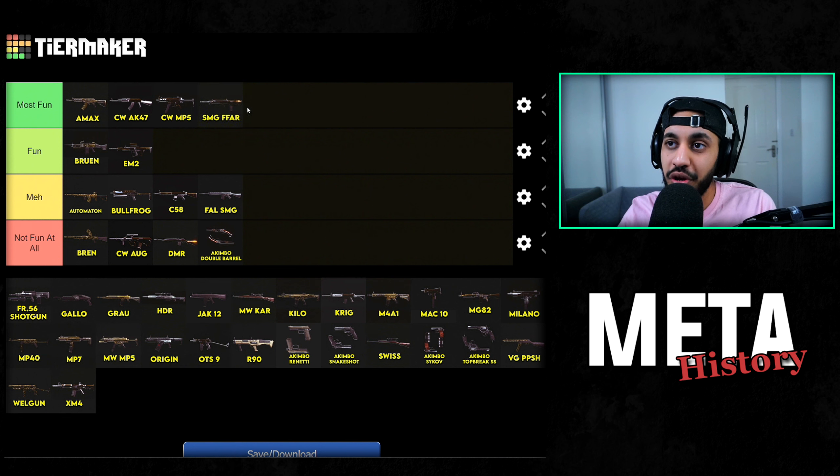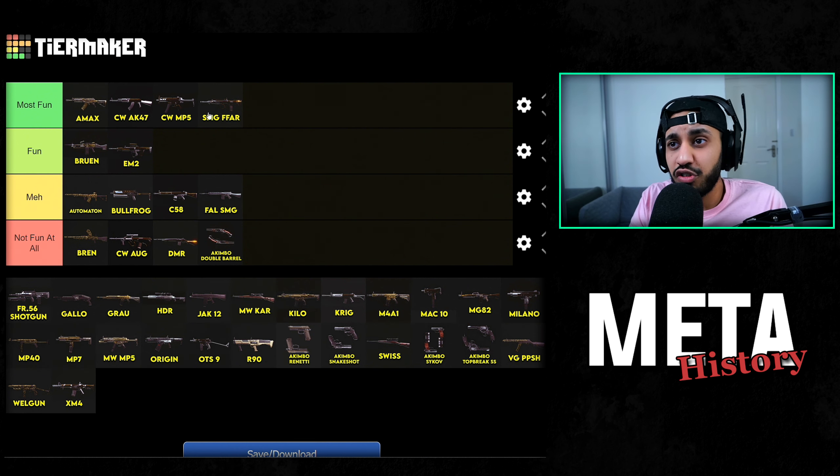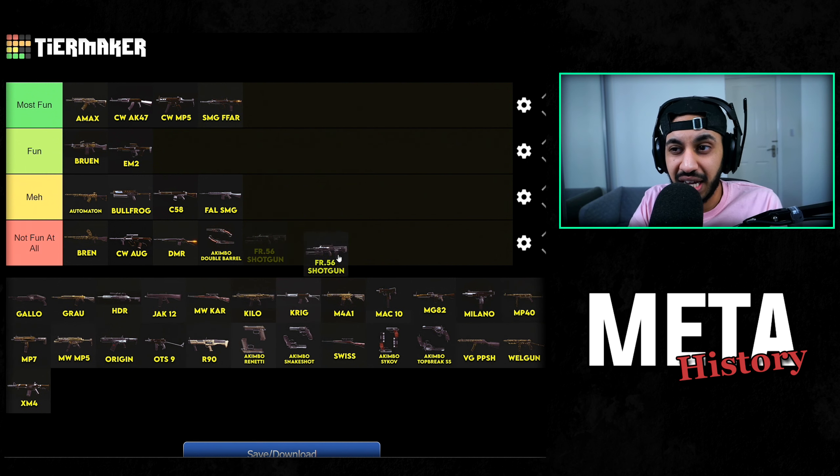We have the SMG FFAR, and that is when it was fully meta as ground loot with 25-round mags. Everyone was using it as an SMG paired with all sorts of weapons — it was basically the go-to SMG because it had a super fast TTK. I enjoyed that meta a lot, it was really fun. They nerfed the ADS time and the TTK because it was absolutely insane. Then the FR-556 shotgun — when it was a one-shot, it broke through armor plates and everything, and got nerfed basically the next day. It was absolutely broken when it came out, but I'm not a huge fan of shotgun metas, so I didn't find it fun.